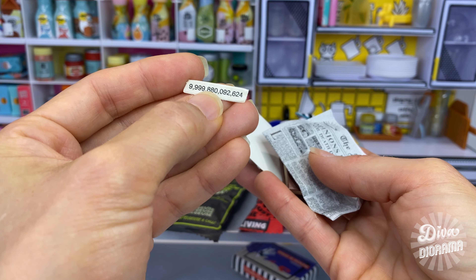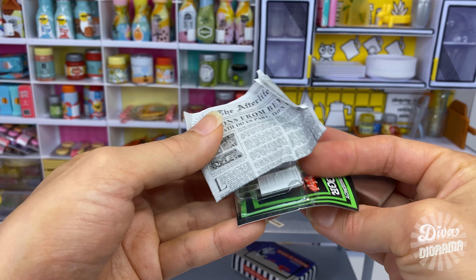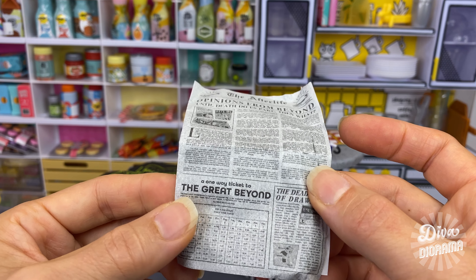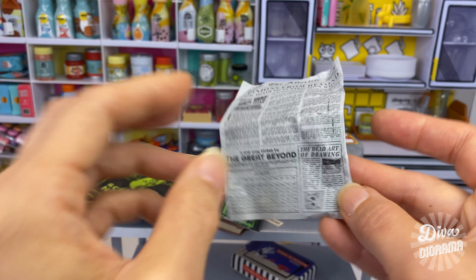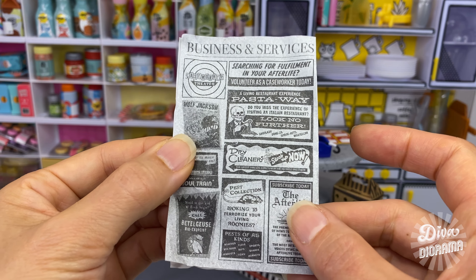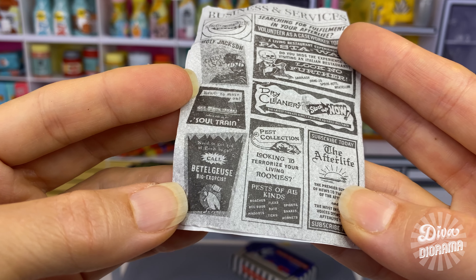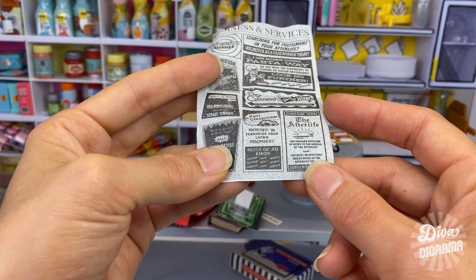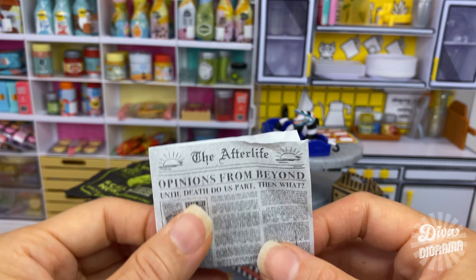It looks like the little waiting ticket number from the first Beetlejuice. We've got a copy of 'The Afterlife' magazine: 'Until death do us part, then what?' Too bad it's all lorem ipsum text. A one-way ticket to the Great Beyond, the Soul Train daily timetable - 'business and services: searching for fulfillment in your afterlife, volunteer as a caseworker today.' And there's a living restaurant experience - 'Pasta Way.' 'Need to get rid of flesh bags? Call Beetlejuice, bioexorcist!'